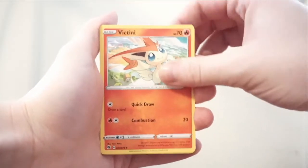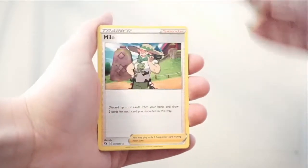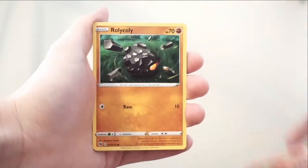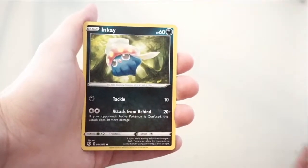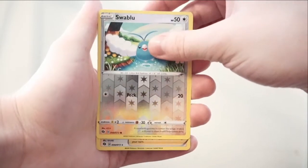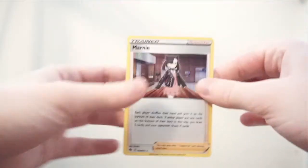So we got a Fire Energy, a Victini, a Turfield Stadium, Milo, Purloin, Sizzlipede, Rolly Coolly, NK, Nickit, Reverse Hollow is a Swablu, and the rare is a Marnie Hollow.